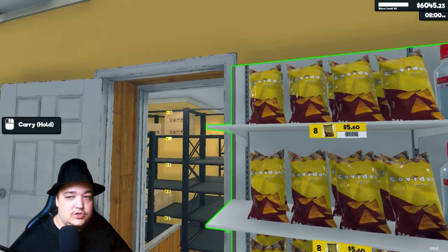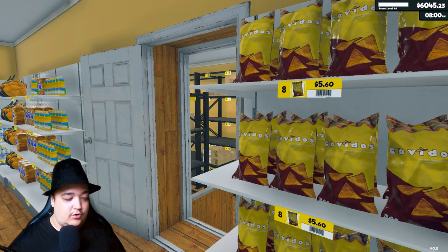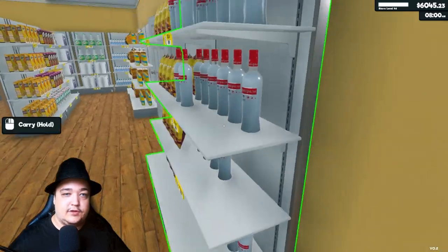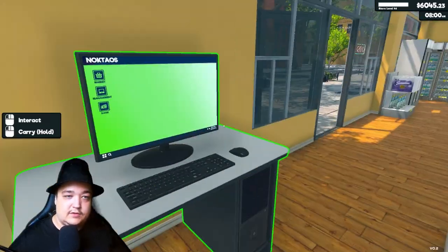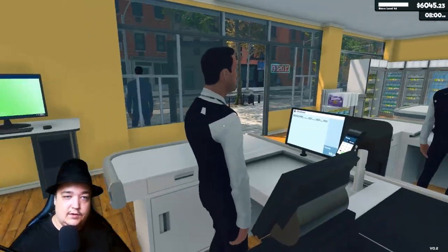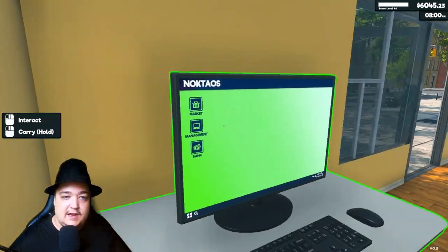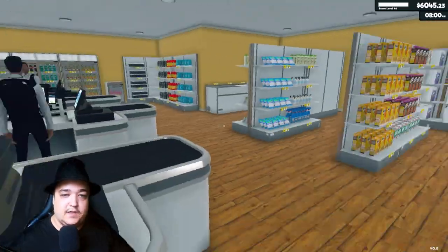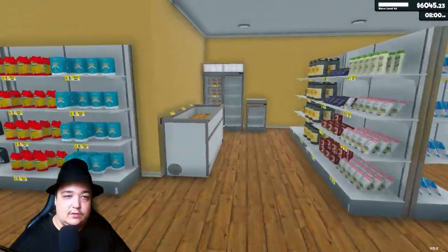Over here we have some awesome flavored chips. And the best of all — right behind my counter — it's vodka! The best there is. We need to place the vodka here because it's high-value stuff so they can't steal it. I have a clerk standing here and I am here watching all over the place to make sure they cannot steal this vodka.